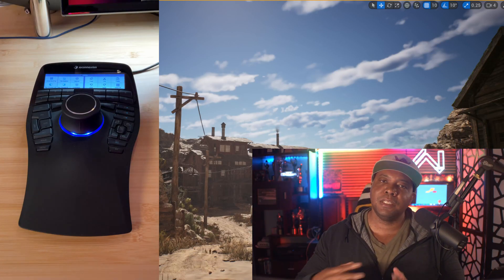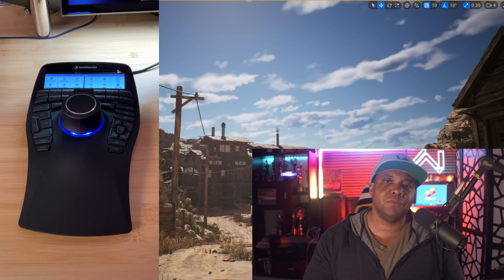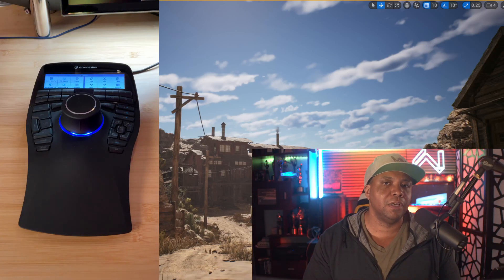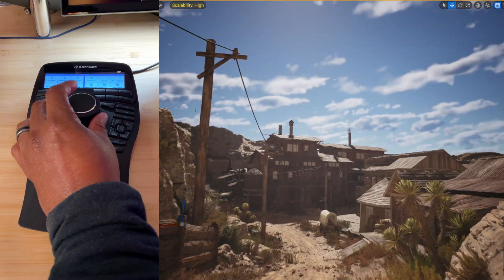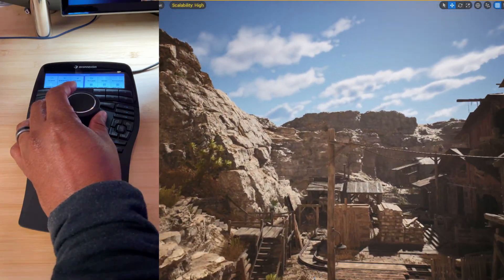Let me give you a demonstration of how we can actually use the SpaceMouse navigator in Unreal Engine. I'm in Unreal Engine 5.1 using the western scene for our demonstration. If I come down to my left-hand side you can see the SpaceMouse, and as I'm pushing it forward you can actually see me moving forward in the scene.